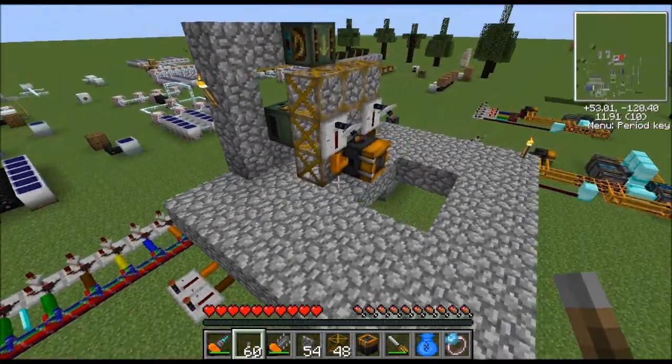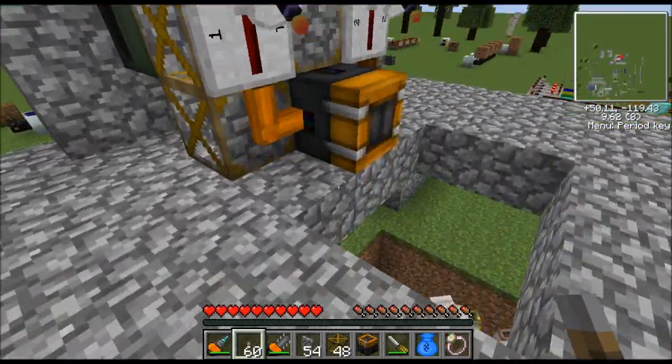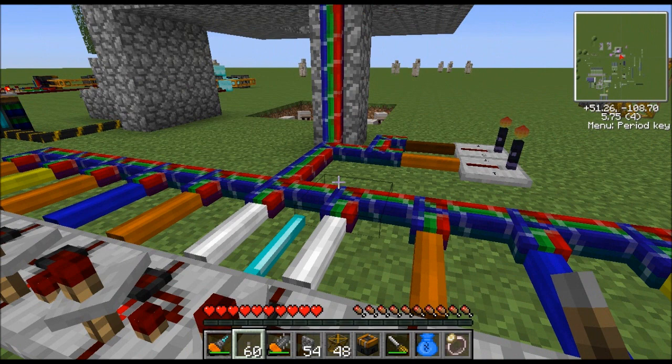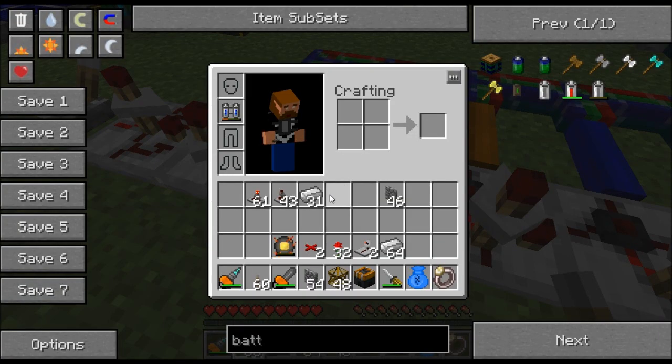That's why, on the assembler, if you want to get more than a couple of wires into it you're going to have to use bundled cable. Bundled cable allows you to run all 16 different colors to the assembler in a single cable.